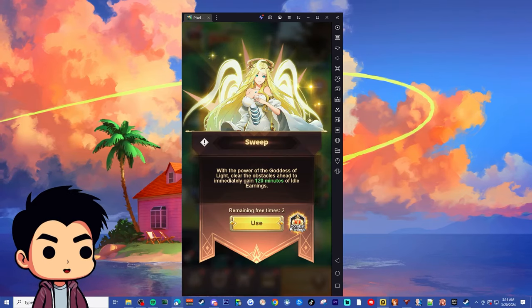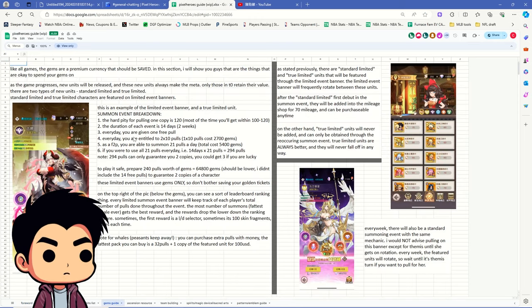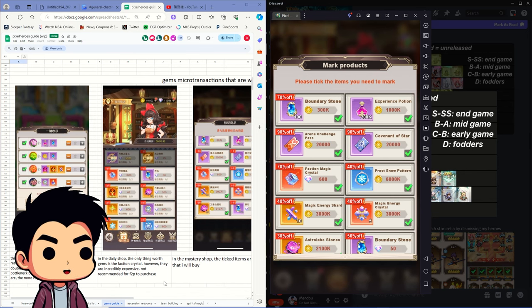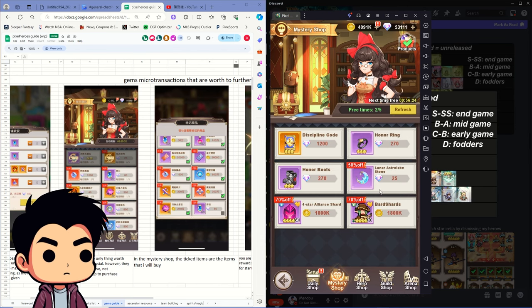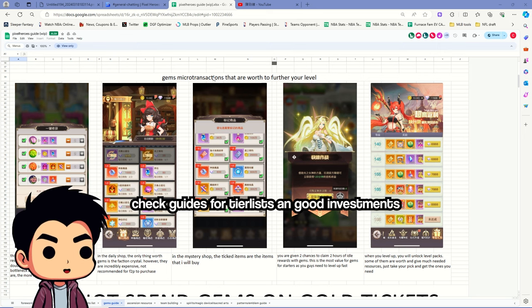My next tip on gems — I'm referencing a guide by Jing Wei on YouTube, I'll link it in the comments. When you go to the Mystery Shop, go to products on the top right and use his list to know what's worth buying for each currency. Every time you refresh your shop, check what's listed as 'require' — those are the items worth purchasing.